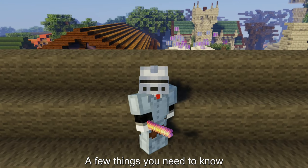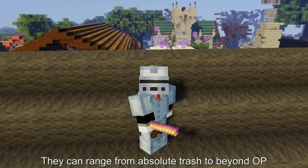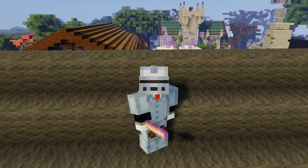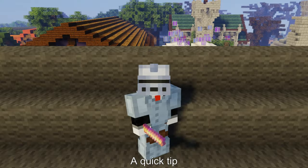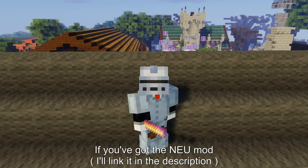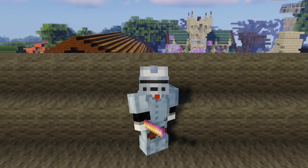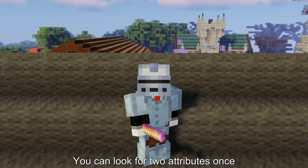A few things you need to know. All equipments have random attributes that cannot be changed — they can range from absolute trash to beyond OP. The attributes can be upgraded using attribute shards. If you've got the NEU mod, you can search for specific attributes you need. And if you've got SBE and NEU, you can look for two attributes at once.